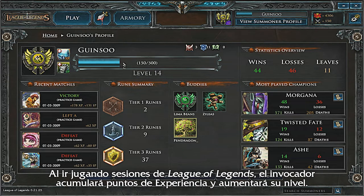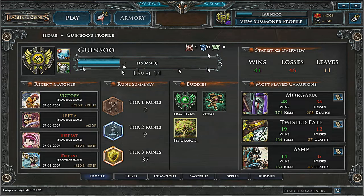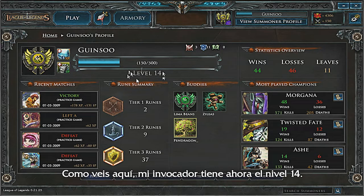As you play sessions of League of Legends, your summoner will gain experience points and continue to level up. Currently, my summoner is level 14, as you can see here.